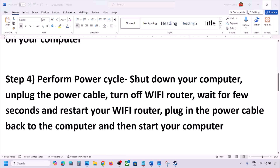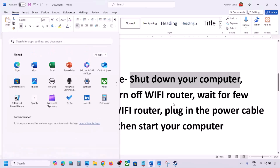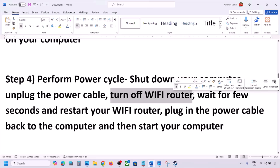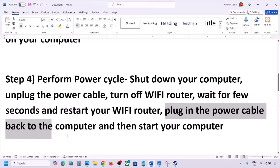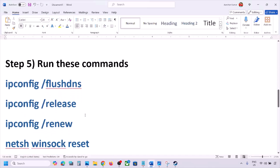The next step is to perform a power cycle. First, shut down your computer. Once shut down, unplug the power cable from the computer. Then turn off the Wi-Fi router, wait a few seconds, then restart your Wi-Fi router, plug the power cable back into the computer, start your computer, and check.